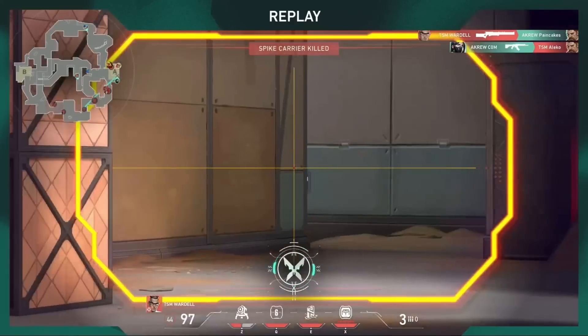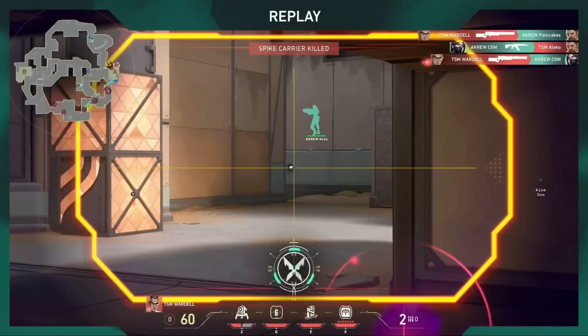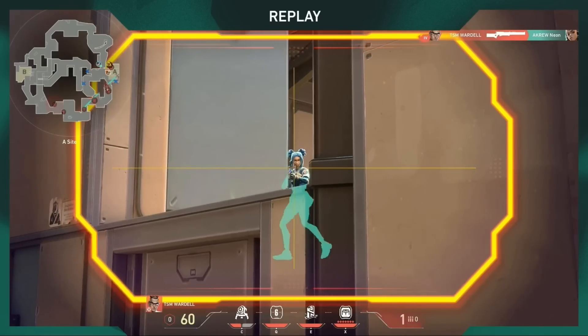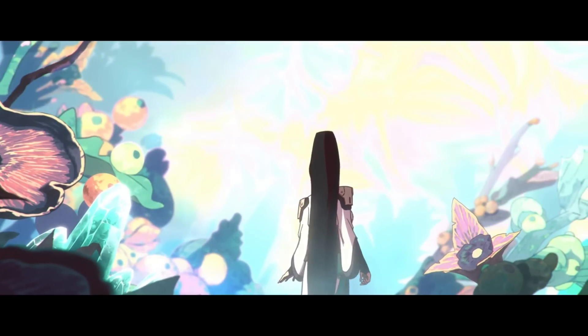Everyone wants to pull off the smooth moves in Valorant and really seal the deal on a round with a crazy play. Here are 10 tricks so good that Sage on your team might just ask you to duo queue later on.